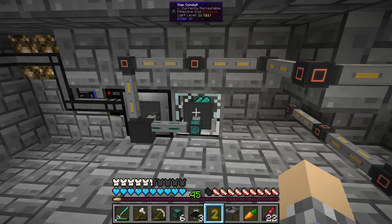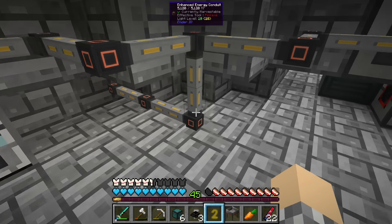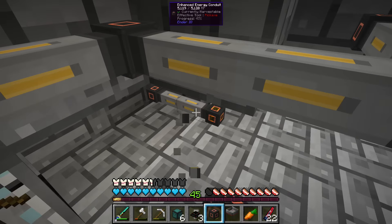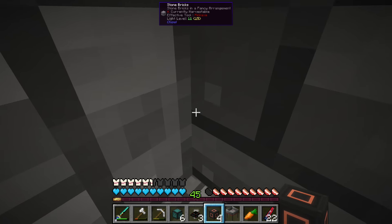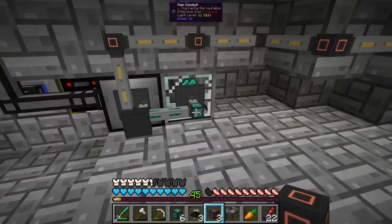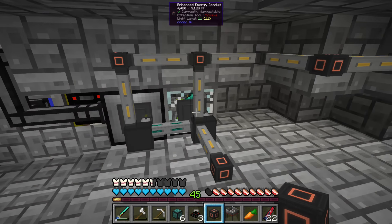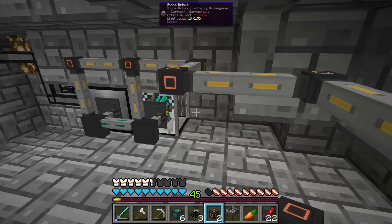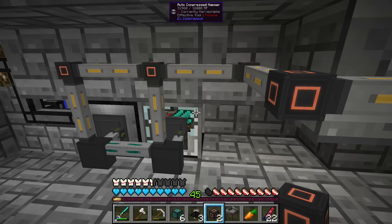Compressed cobblestone is filling in here but this machine isn't getting any power. The problem is it was sitting underneath this power plug and now that plug is gone. Can I get to these back here without breaking this? I'll plop that power cord down there. Great, so that's going to start going again, and then we're going to split the output from the auto compressor.